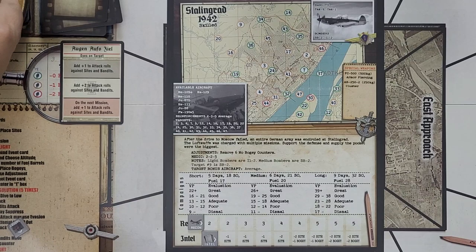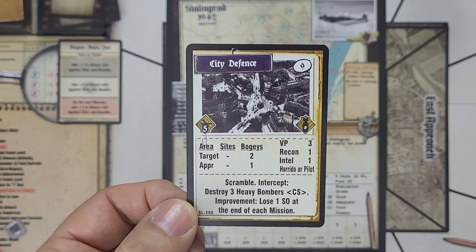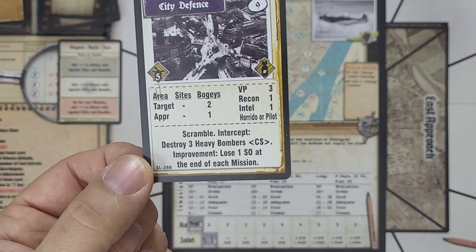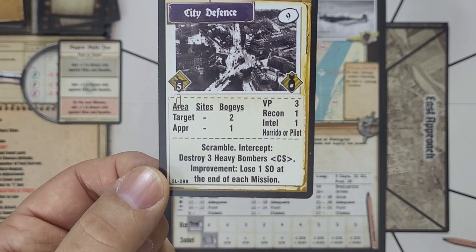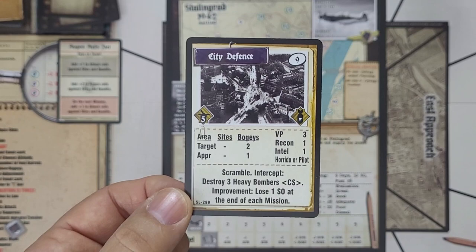We'll draw our first target card and we get city defense — this is a scramble. Scramble means you have to do it right away; you can't avoid it. We can take five aircraft. We intercept and have to destroy three heavy bombers. If we don't manage to successfully complete this, then we lose one SO at the end of each mission. I would have preferred an air-to-ground target for the second mission since we literally just did a dogfight, but intercept is a variation on a dogfight.